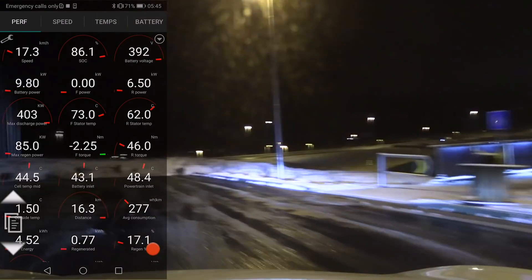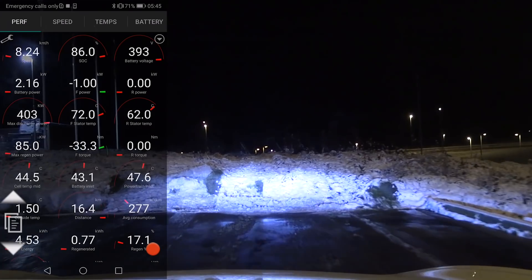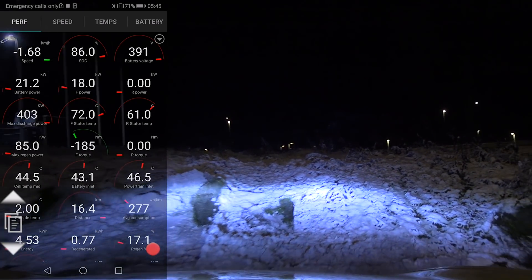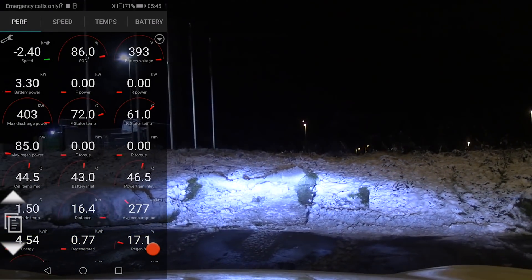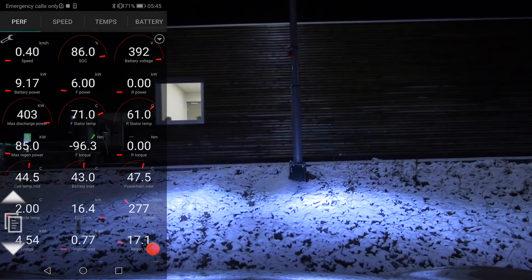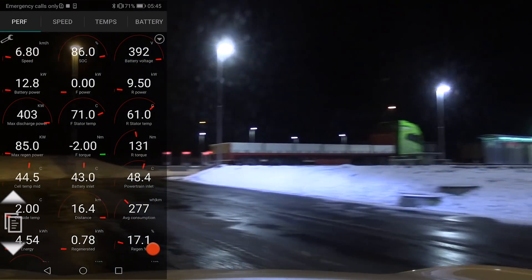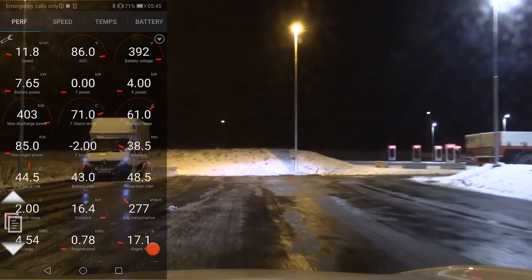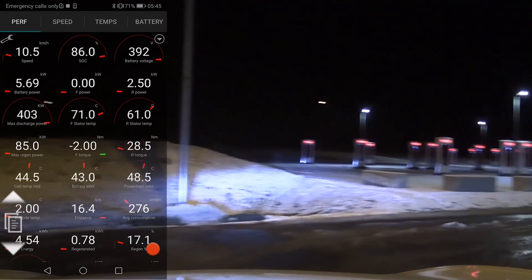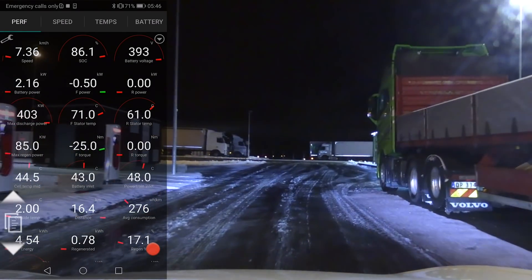Here we have a slight downhill. I regen and it doesn't really stop that fast — I have to push the friction brake. Supposedly the new regen setting will regen more at lower speed, and it only allows you to do that with a permanent magnet motor, like you've seen in other cars like Kona or I-Pace — they can regen at low speed. The induction motor that I have in the front cannot do that, so it's basically the rear motor.